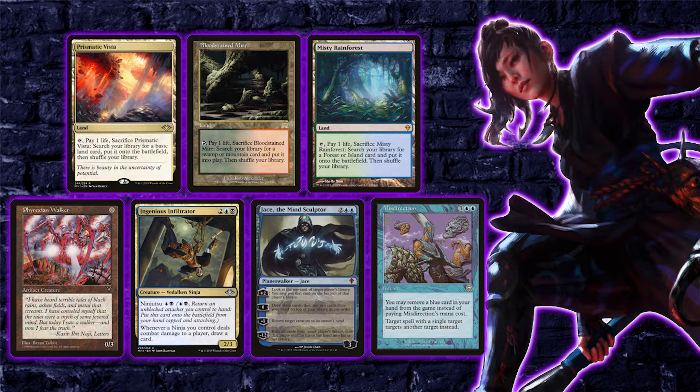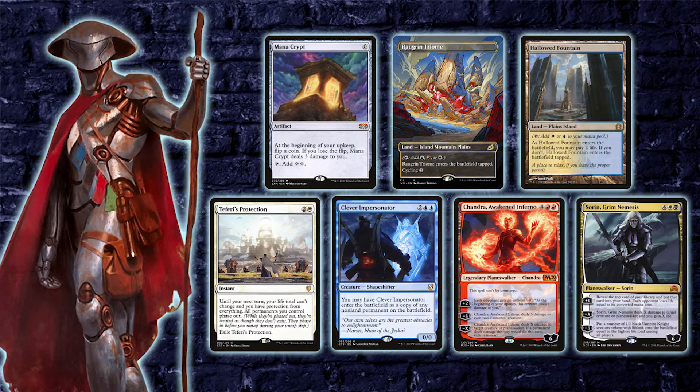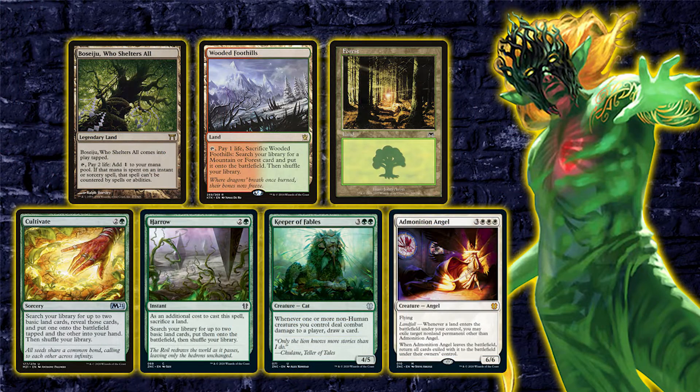I'll be playing my Yuriko the Tiger's Shadow deck, keeping a seven-card hand with Prismatic Vista, Bloodstained Mire, Misty Rainforest, Phyrexian Walker, Ingenious Infiltrator, Jace the Mind Sculptor, and Misdirection. Calvin Trager is playing his Golos deck, keeping seven with Mana Crypt, Zagoth Triome, Hallowed Fountain, Teferi's Protection, Clever Impersonator, Chandra Awakened Inferno, and Sorin Grim Nemesis. Steve plays his Anala deck keeping seven with Command Tower, Drowned Catacomb, Temple of Deceit, Swamp, Riptide Laboratory, Isochron Scepter, and Stonybrook Banneret. Idem has the new Obuun deck from Zendikar Rising pre-cons, keeping seven with The Ozolith, Wooded Foothills, Forest, Cultivate, Harabaz Druid, Keeper of Fables, and Admonition Angel.